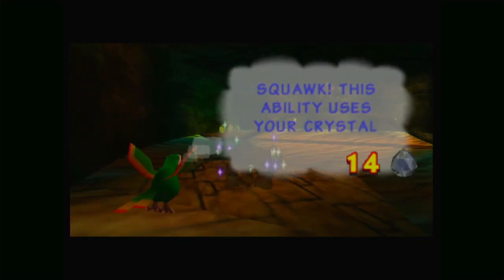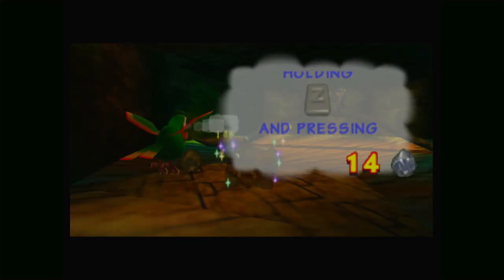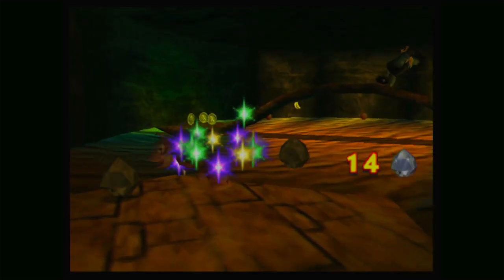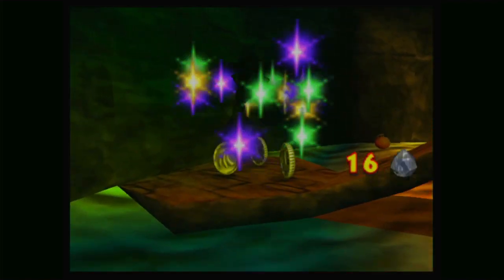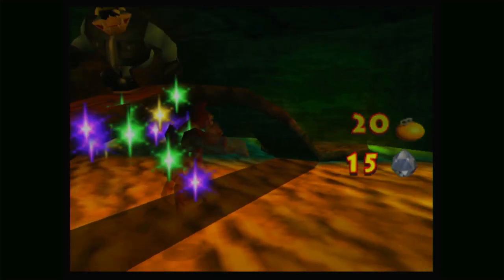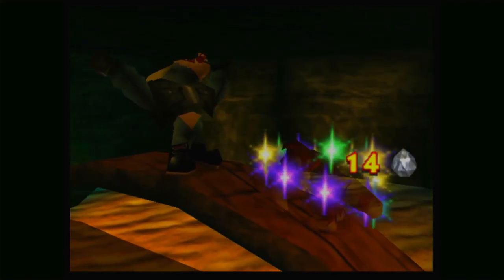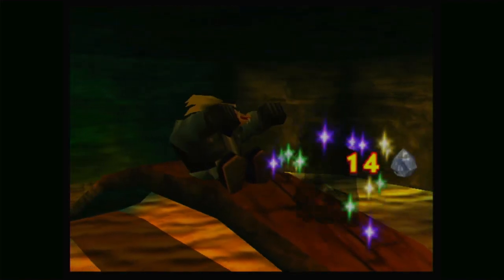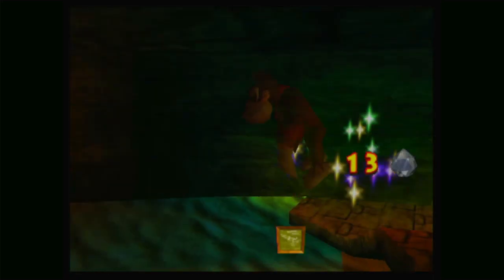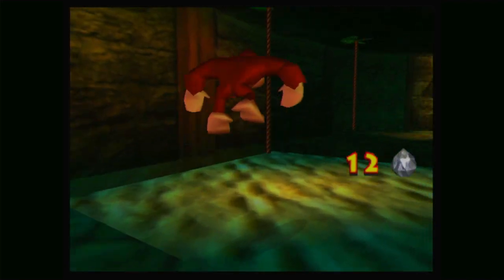Squawk - this ability uses your crystal coconuts. Cancel the move by holding Z and pressing left. So for as long as we have these crystals we are invincible, which is good for us because we can actually get all of this stuff just like that. We can also take this guy out if I can aim better. This is probably a waste of my coconut crystals but I also want to take him out without much trouble. We have that blueprint now - and now let's cancel just like that. That's how that works, now that we have the upgrade from Cranky.